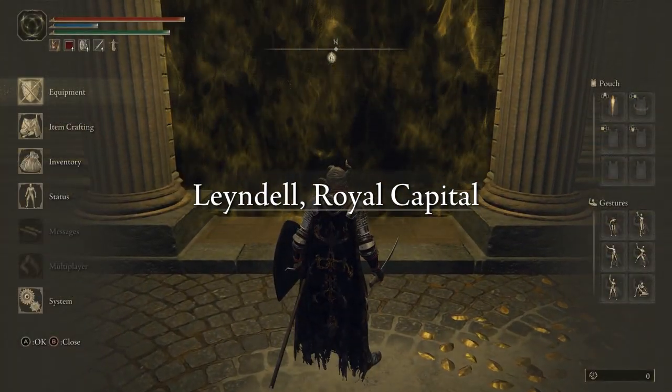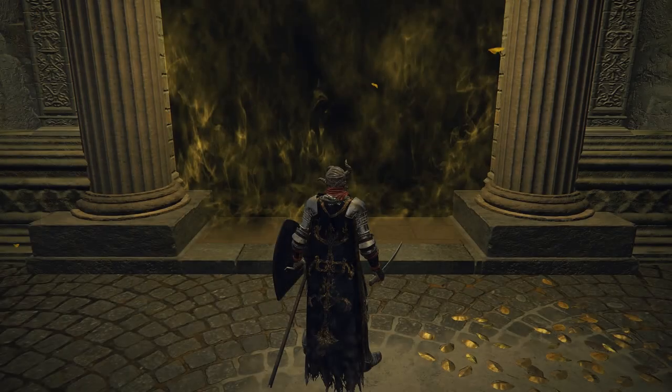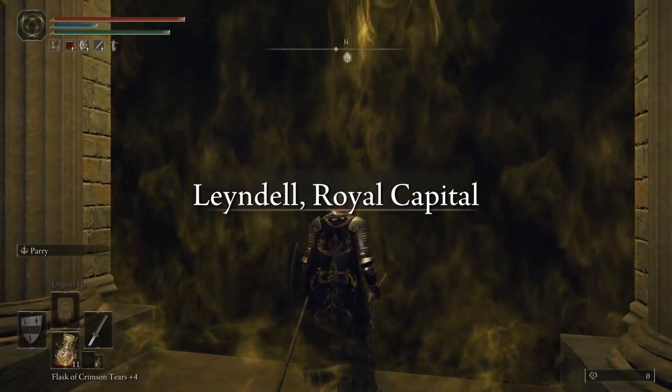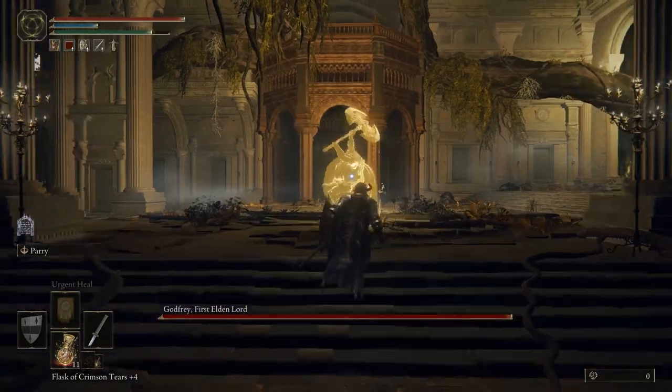Alright, you've made it to Leyndell Royal Capital, and maybe you're having a little bit of trouble with Godfrey the First Elden Lord, but I promise this is not as hard of a boss as some bosses that you've already beaten to get here. Just make sure that you have a weapon — you can see my kit that I was using to beat this boss. I've got a Uchigatana Katana that's plus 16. Originally I was rocking a plus 5. I went back and upgraded it because I was doing no damage to this guy. It's not cheating, it's not giving up — just upgrade your weapon. It's really what the game wants you to do here.